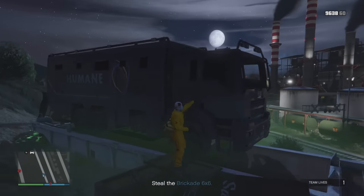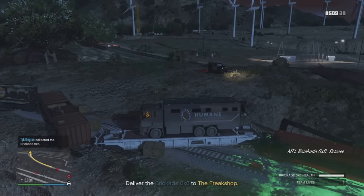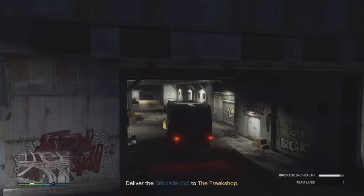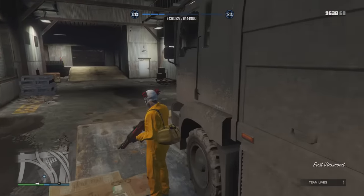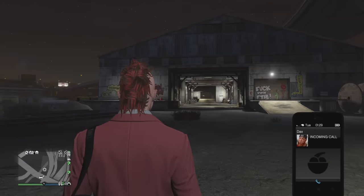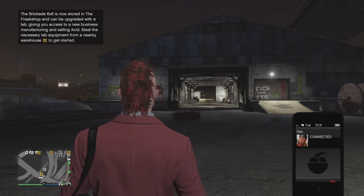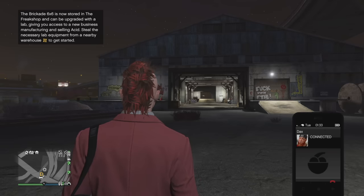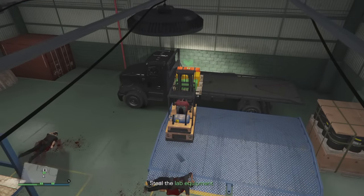On the finale of the sixth first dose mission, part of that mission requires you to steal the Brigade from a crashed train. You jump in the Brigade and take it back to your Freak Shop. Once you're at the Freak Shop, you'll conclude the missions, get paid out, and receive an indicator letting you know you can start this business. The Brigade Six by Six is now stored in the Freak Shop, and it can be upgraded with a lab - but you have to go through a setup mission first.